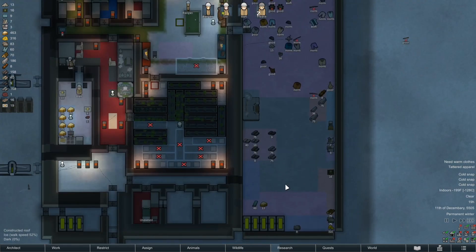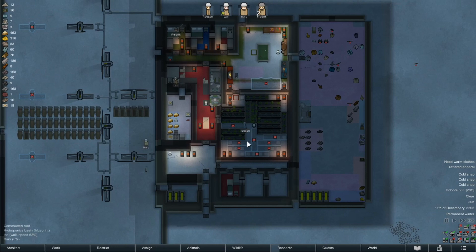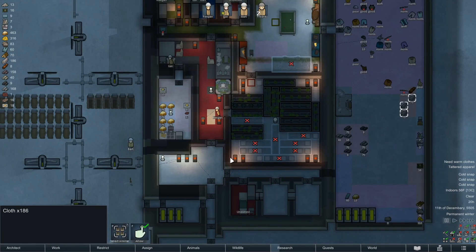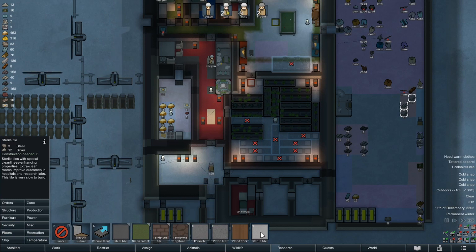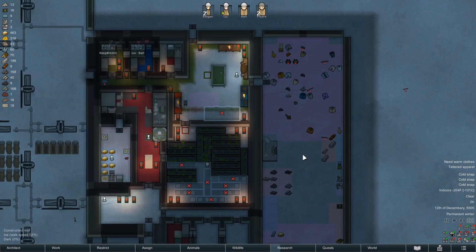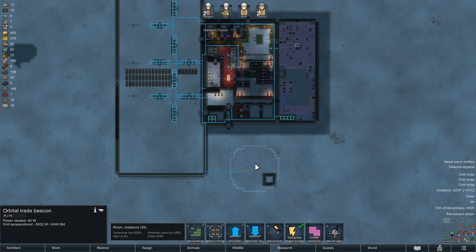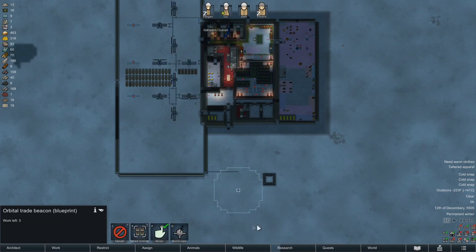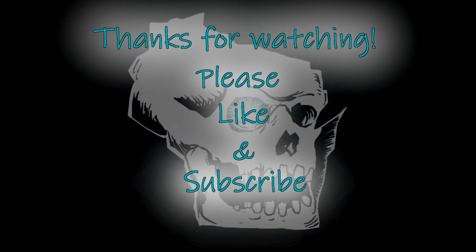So next time — what are we gonna do? Still considering reclaiming the steel on this bed. I was gonna make hospital beds. I think we'll finish getting the hospital fleshed out. We do have a bunch of cloth — cloth is not sterile but sterile tile is expensive, 12 silver. That's a tall order right now. We might go cloth and then just rip it up later. We want to reinstall this outside somewhere. I don't like that this can get shot up. Thanks for watching, please leave me a like, please subscribe as well if you're not and you are enjoying this.